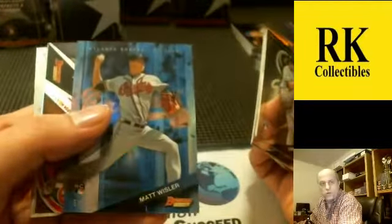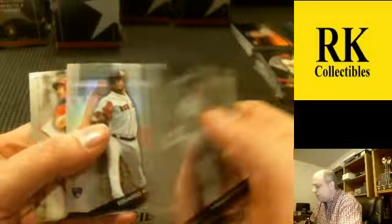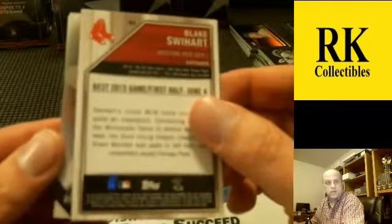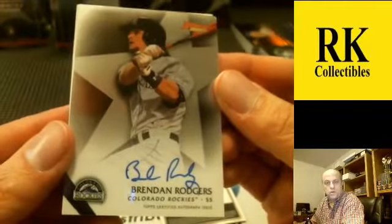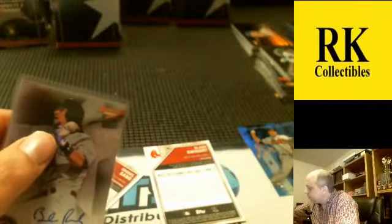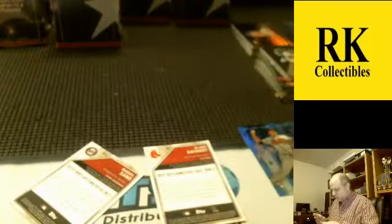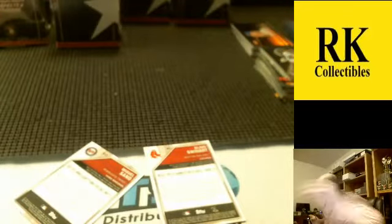Auto number four is a base for the Rockies — Brendan Rogers. That's a pretty solid box: Allard refractor and base Rogers, Tate, and Fisher. Congrats to the Brendan Rogers spot — top-five pick. Two boxes down. Had a Blake Swihart refractor in there also.